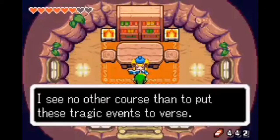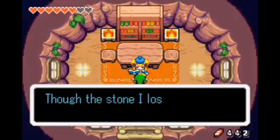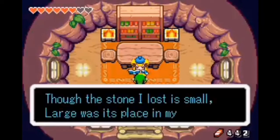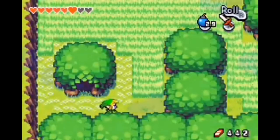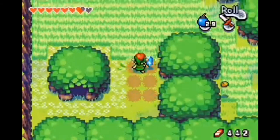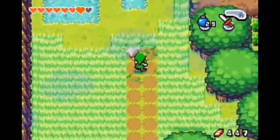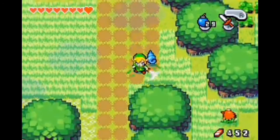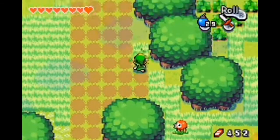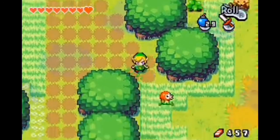As a Zelda game, I would say the Minish Cap is one of the best top-down Zeldas, and probably my second favorite — A Link Between Worlds still tops that list. On my Zelda tier list, the Minish Cap would be a middle A tier, and I would probably give it an A-. Anyways, I know this wasn't a very extravagant review, and that's probably because there isn't much to talk about when it comes to this game. A short but sweet, basic Zelda game is how I would describe it. Thank you all for watching, and I hope to see you again. Bye.